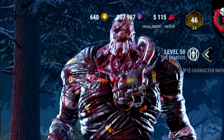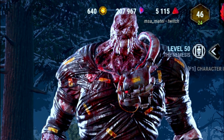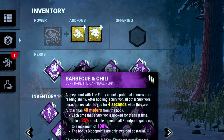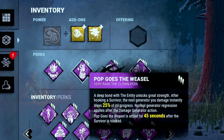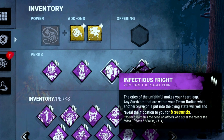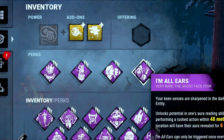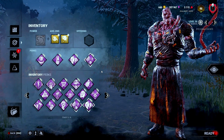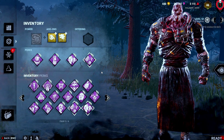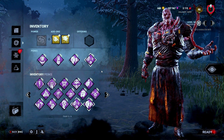Yo, how's it going everyone, Matei here. Today I'm gonna be playing the Nemesis and I'm gonna be showing you my regular build that I run on this killer. Basically the perks are Barbecue and Chili for some extra information and blood points, Pop Goes the Weasel for slowdown, Infectious Fright for information, and Iron Ears for more information while I'm in a chase. That's gonna be the perk combo. If you enjoyed the content, make sure to consider subscribing or following me on Twitch — I'm streaming there every single day. Without further ado, let's see how the first game is gonna go.